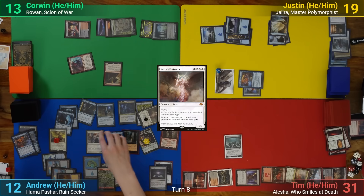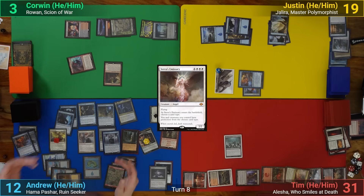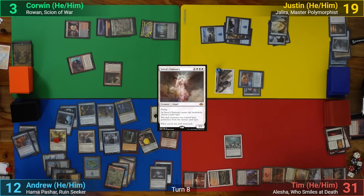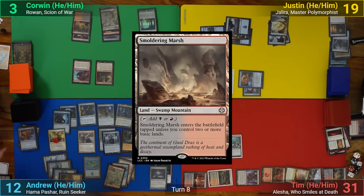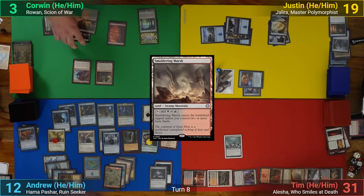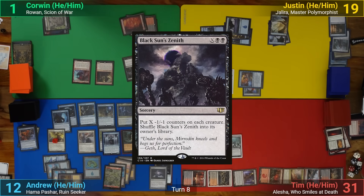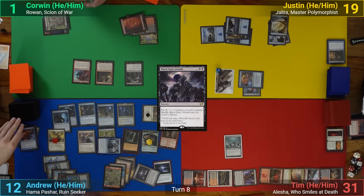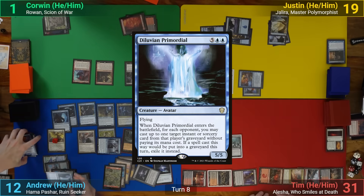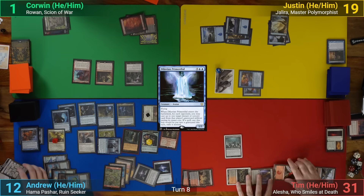I swing the Emissary at Corwin for 10. He takes the hit, and after combat, I move my Greaves onto the Stolen Arcane Artisan, and pass to Corwin. Corwin draws and plays Smoldering Marsh. He activates the Ancient Tomb to lose 2 and make 2 colorless, and then plays a Black Sun Zenith. I respond by activating the Artisan, discarding a Diluvian Primordial, which I make a token copy of, and get 3 triggers of its ETB trigger.